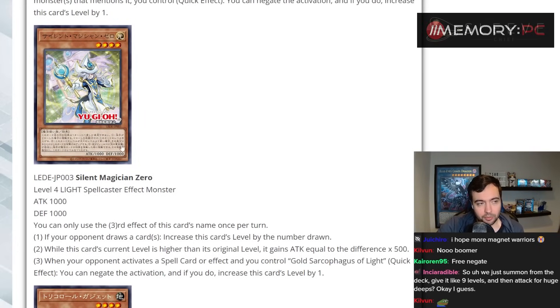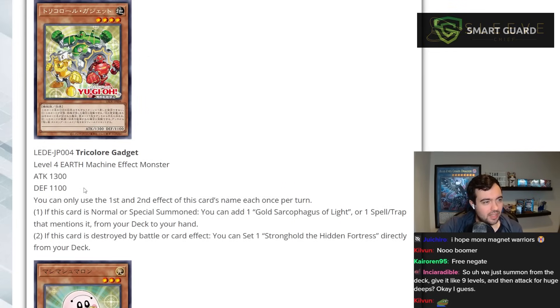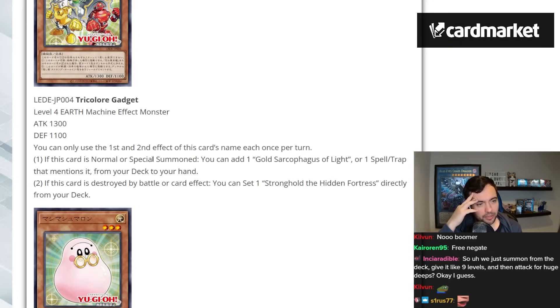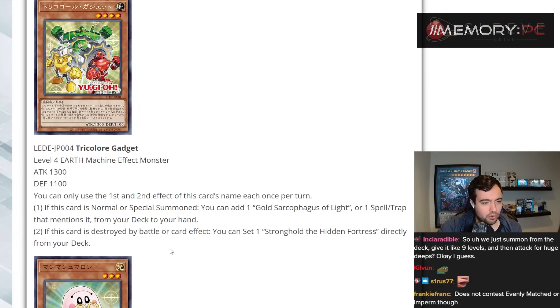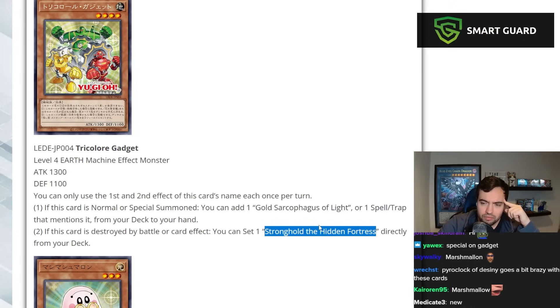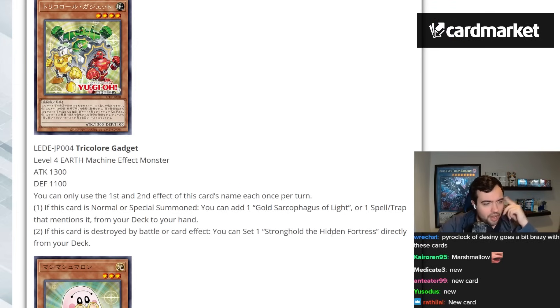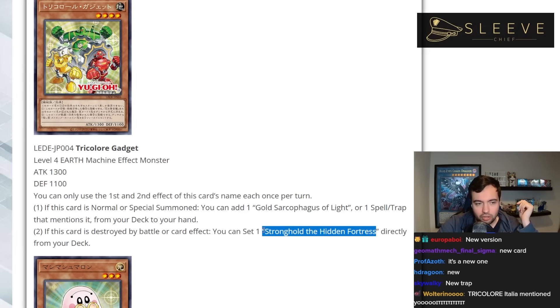We got the gadgets — Tree Kolora Gadget, and that is a sick artwork. You can only use the first and second effect once per turn. If this card is normal or special summoned, you can add a Gold Sarcophagus of Light or a spell trap that mentions it from your deck to your hand — flavorful that the gadget card searches it. If this card is destroyed by battle or card effect, you can set Stronghold the Hidden Fortress directly from your deck, which is also a new card. Fine card overall — on summon it searches, on destruction it sets a trap from your deck. If that trap is good, we might be talking.